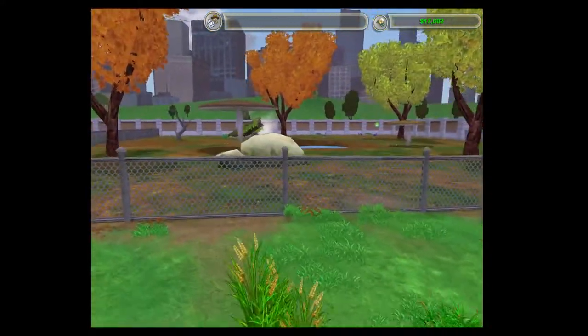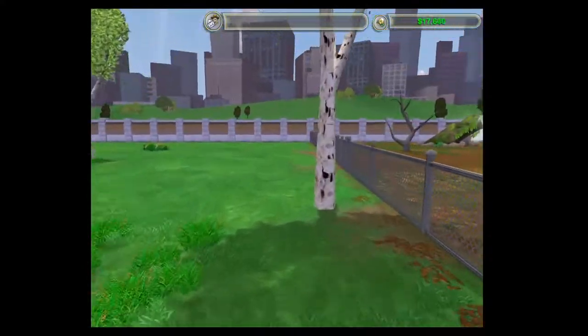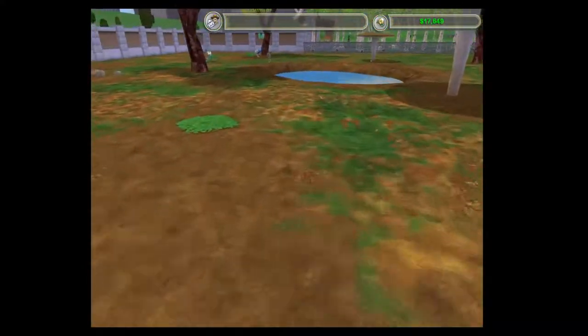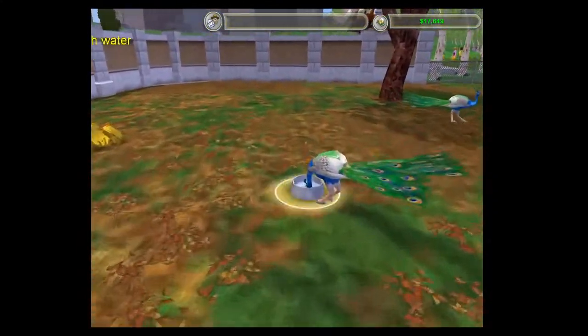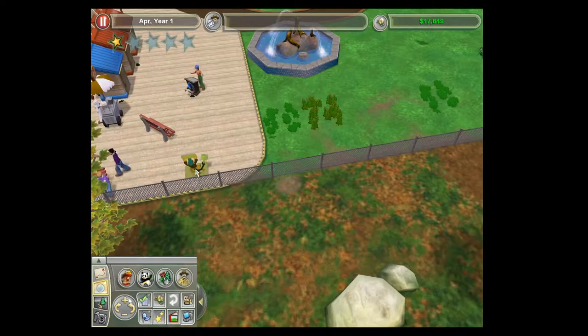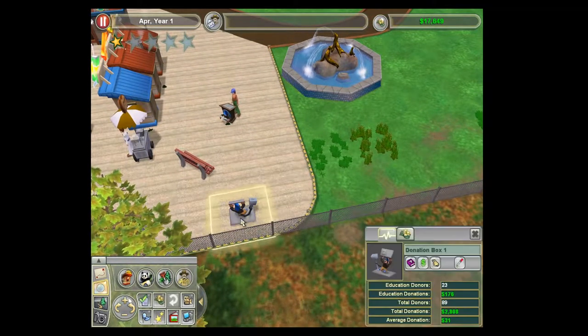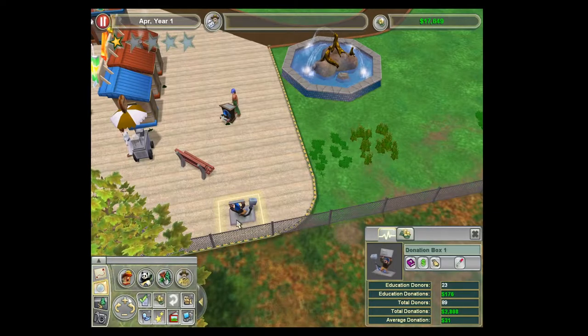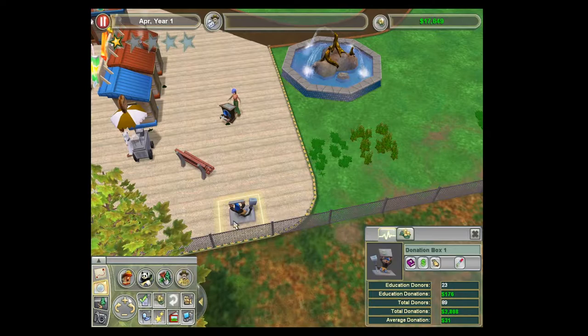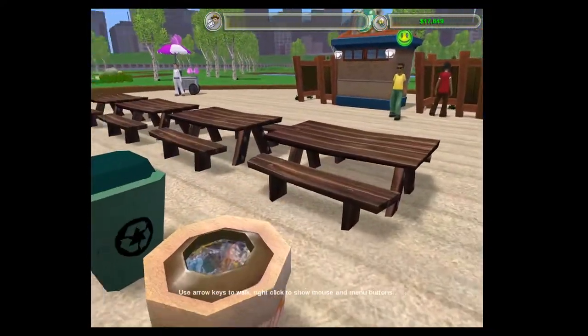We're back playing Zoo Tycoon 2's campaign mode. Currently I'm just waiting for the money to go up so that I'll be able to purchase another exhibit. I still need to amass the 5,000 donations, and we're over halfway just with the peafowl. I also need to empty out this trash bin.